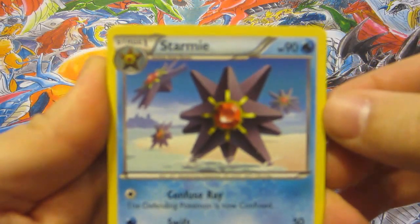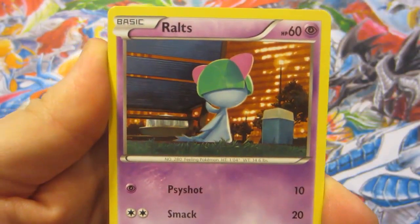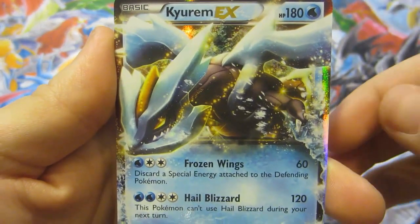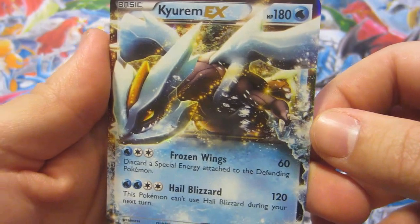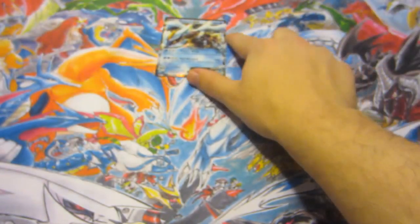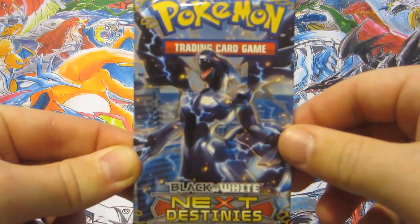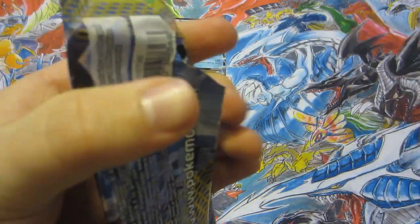Alright, pack number one! We got Staryu, Scraggy, Basculin, Munna, Vanillite, Pansear, Ralts, Growlithe, Meinfoo reverse — and our rare is... whoa, we got a Kyurem EX! Holy crap, that is nice. That's not a shiny but wow, I will take it. Next Destinies Kyurem EX — you don't see those too often lately. Let's move on to a Zekrom pack.